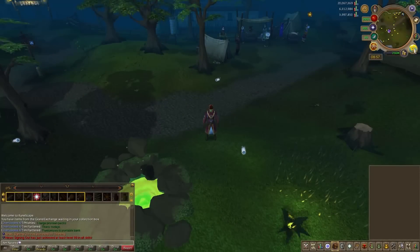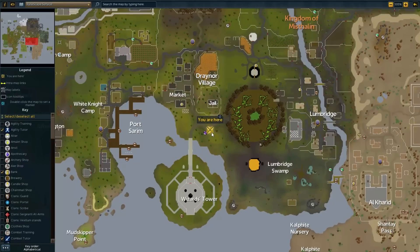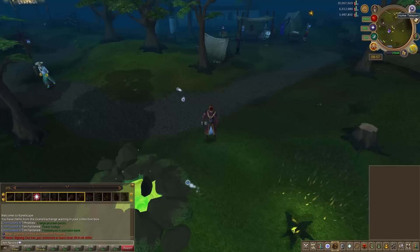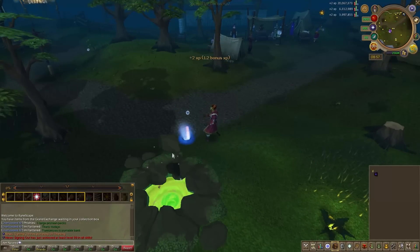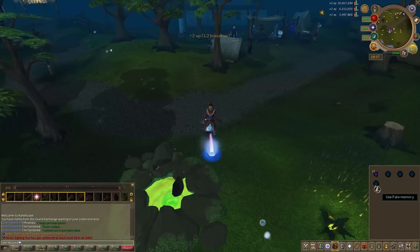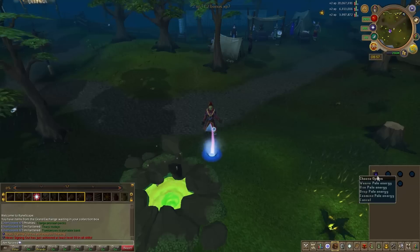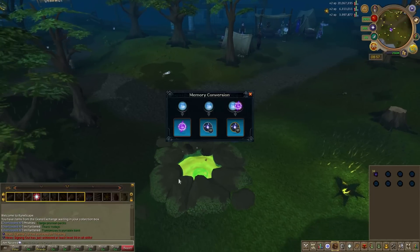Now let's get into the more conventional methods. If you aren't starting at level 1, you can skip ahead using the links in the description to the part of the video more applicable to you. From levels 1 to 10 we're going to be traveling south of the Draynor Village Lodestone and siphoning Pale Wisps until level 10. You will get about 4,100 experience per hour, and we're going to be using option number 3 when we hand in our energies to the crater — all the way to level 99. Every experience rate mentioned is from using option 3 only, not from buying energies.